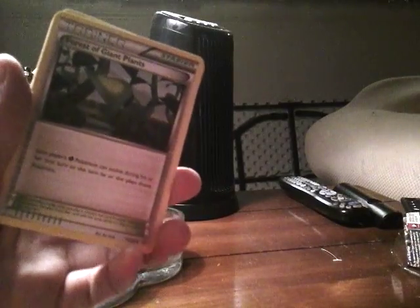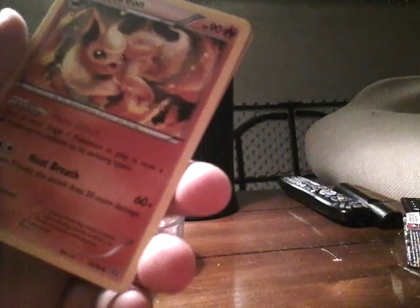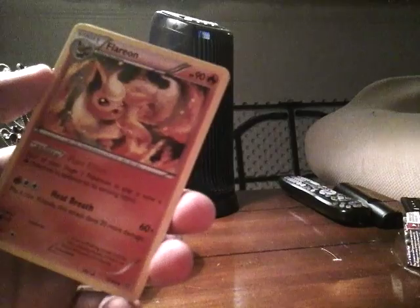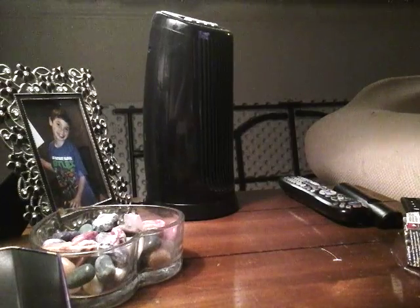I got a trainer — Forest of Giant Plants. Each player's Grass Pokemon can evolve during his or her first turn they play those Pokemon. That's gotta be bad. I got a Flareon! I think I already got a Flareon. 90 HP, Heat Breath — flip a coin, if heads does 60 damage, this attack does 20 more damage. And Flare Effect: each of your Stage 1 Pokemon in play is now a Fire Pokemon in addition to its existing types.